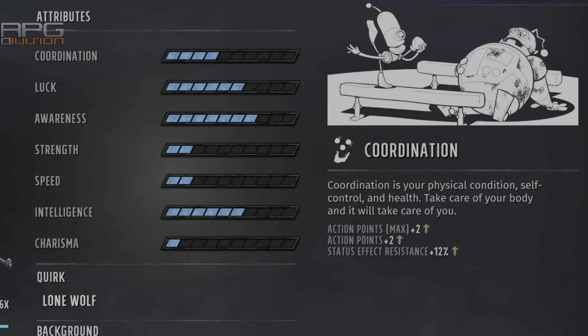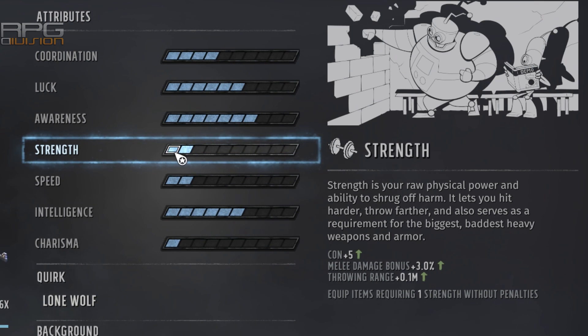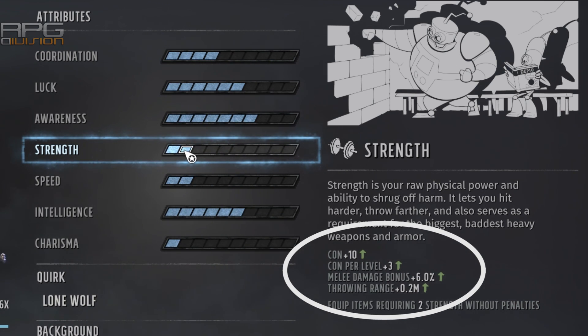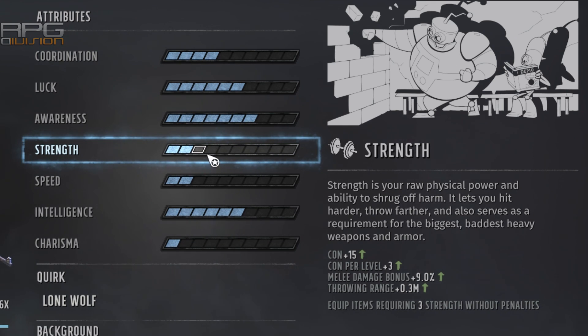One more character creation tip: do not have any party member below 2 strength. 2 strength increases health gained per level by 3, while strength 1 gives no additional health per level. So if you had 2 characters at level 10 — one with strength 1 and another with strength 2 — the first one would have 30 less health points than the second, just because of that 1 strength difference. 30 health points is a meaningful amount in this game, so don't go below 2 strength.